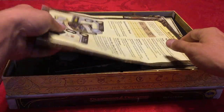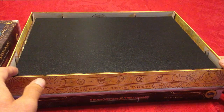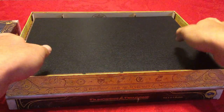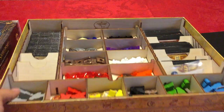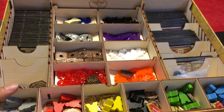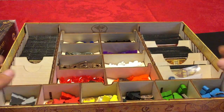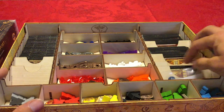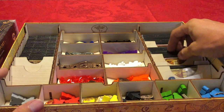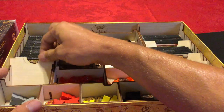What's nice about the Broken Token inserts is everything fits perfectly and has a nice little home. Cut edges for the board — this is the interior right here. You get nice little wooden dividers for all the bits, you've got all your player colors up here in the front, the cards — everything has a home, which is fantastic.